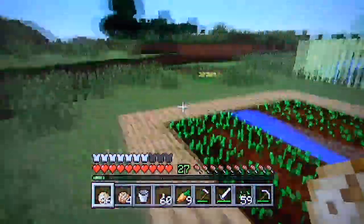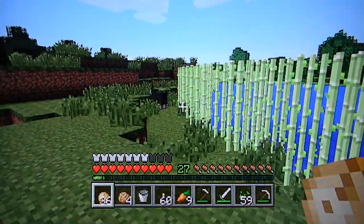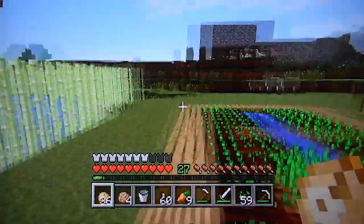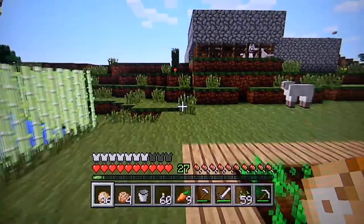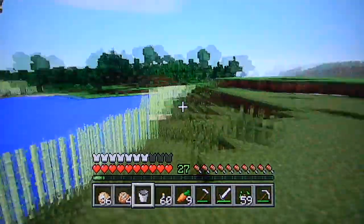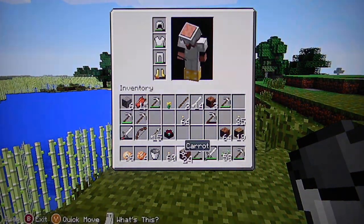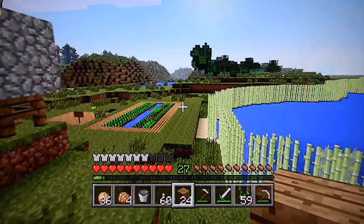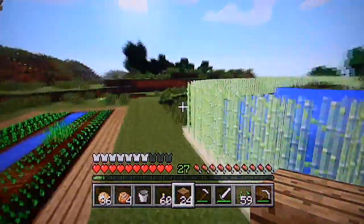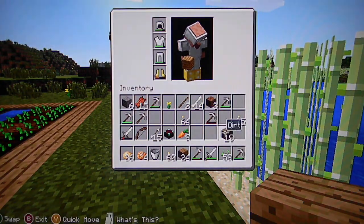Now we'll make the enchantment room. It looks like the sheep like the sugar cane too — I think he saw me and he's like, "Oops, I'm in trouble." So let's get the wood out again. I think I'll need bookcases, and then I'll see how much wood I'll need.